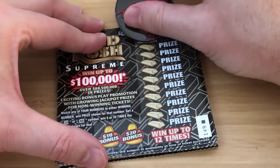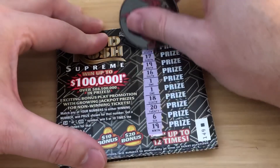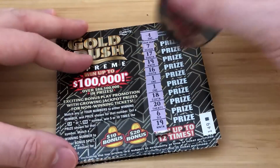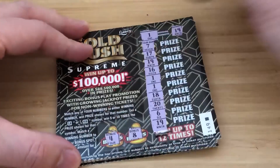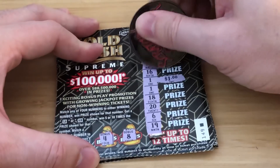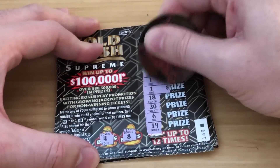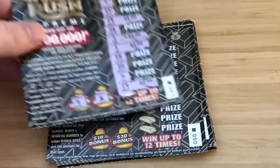Ticket 149 — looking for 1 and 19. We got a 19 and a couple 1s. We got two 19s and two 1s, so that's 4 matches. No bonus, but 4 matches! $4. Good old Florida. Make me holla holla.